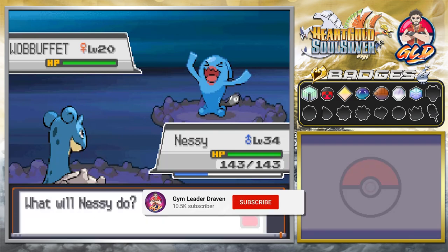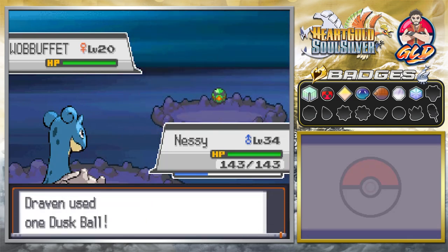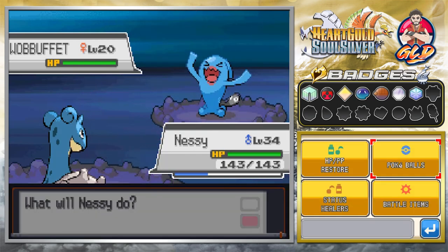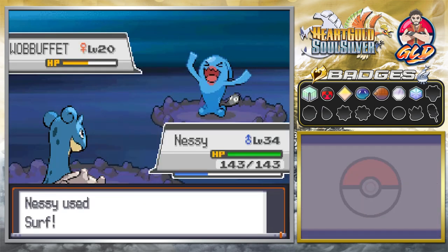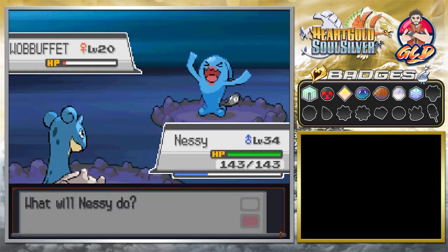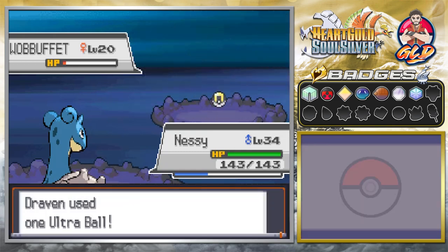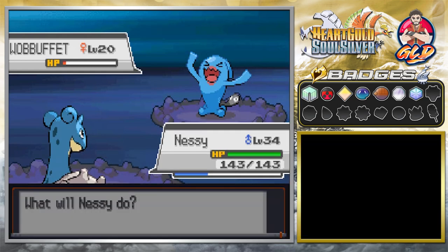I'm gonna try and capture it. A Dusk Ball would work since we're inside a cave. Nope — this Pokemon wants to get beaten up. Let's go ahead and use Surf and see if we can weaken it. We literally put it down a few levels, and wow, it used Destiny Bond.